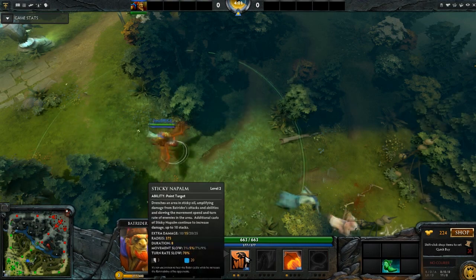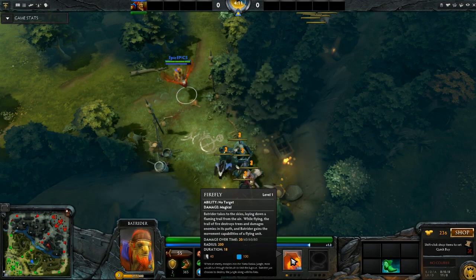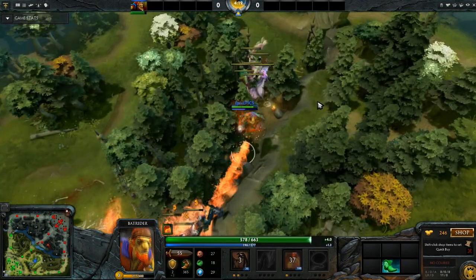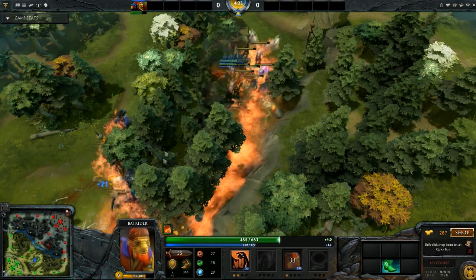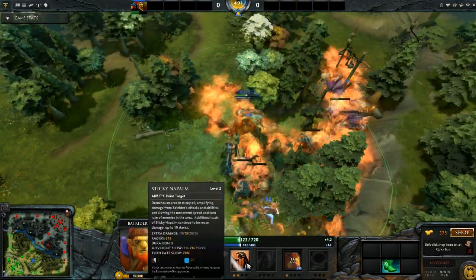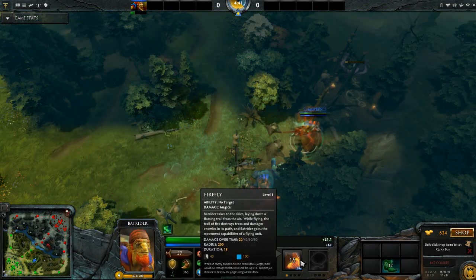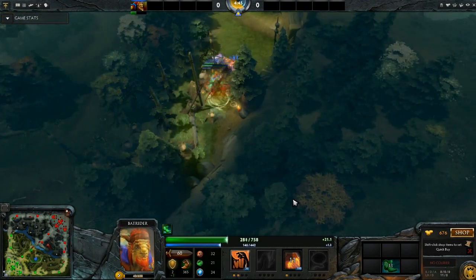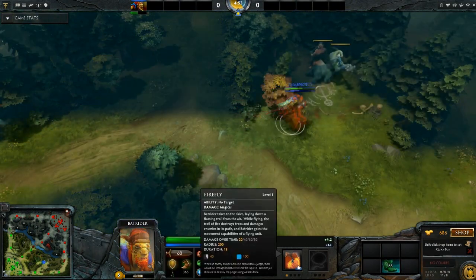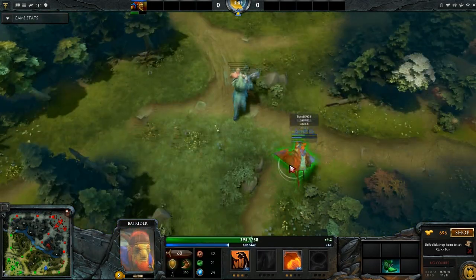Now, why do you want to level Napalm? Napalm every level only gives an extra 5 damage. A level 2 Firefly, on the other hand, would seem much more effective. Well, first of all, no — because you will be stacking a much higher number of Napalm. Also, Napalm is extra damage on every instance of damage, where Firefly is not one instance of damage every second — it's multiple instances. So the way Napalm and Firefly stack actually does a lot more damage than just the extra damage stated.